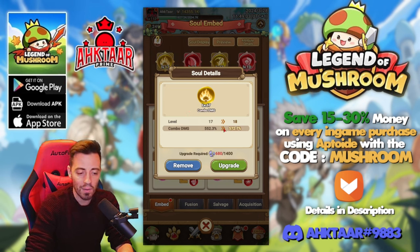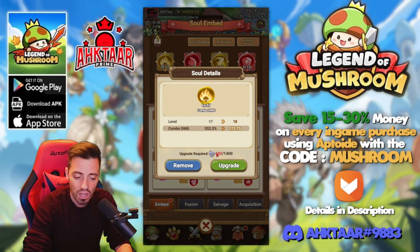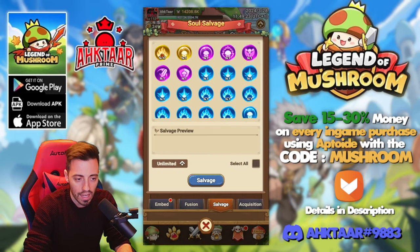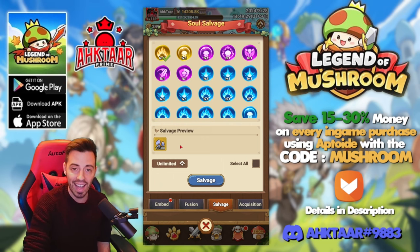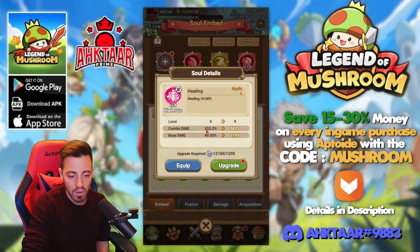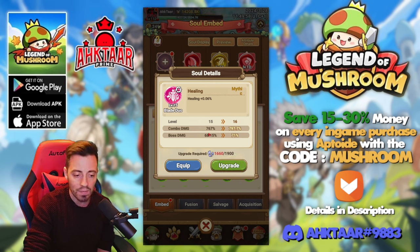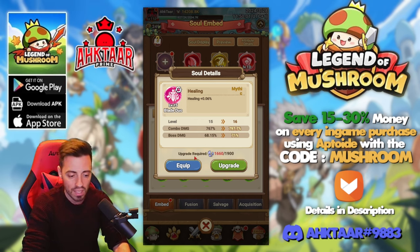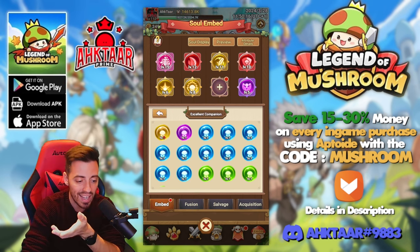Before, I was using that one — look at that, level 17, giving me 552% combo. I spent a ton of essence inside, so I'm gonna remove it and salvage it to get back the resources. I spent 13.5k essence in that. Look at that — I now have the same stats as the yellow one at level 17, and I can upgrade it even higher. At level 15 now I have 200% more combo damage and 68% boss damage with only one immortal soul — this is so great.